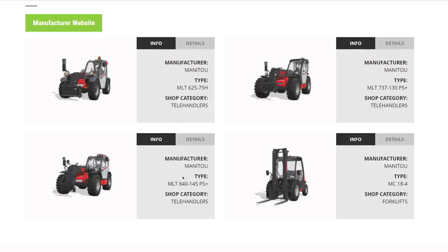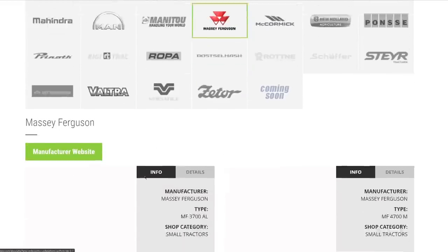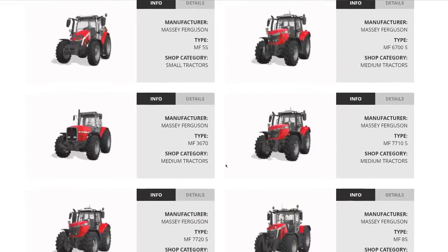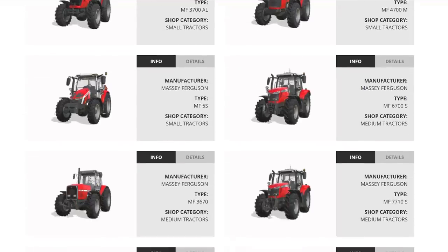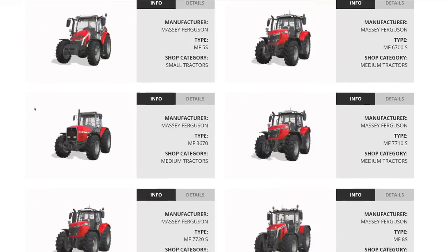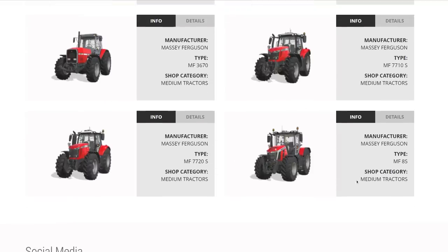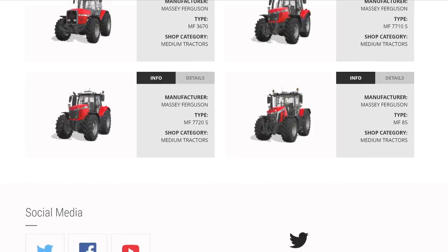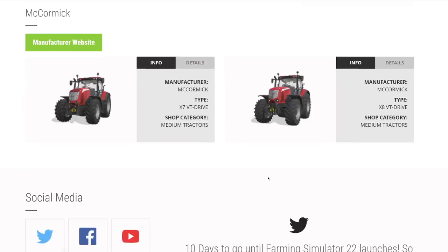From Massey Ferguson — surprisingly no telehandlers — we have the 3700 AL, 4700, Massey 5S, 6700S, 3670S, 7710S, 7720S, and the flagship 8S. No 8700 or 8800 large tractor visible yet, which is disappointing as that's one of my favorites. From McCormick, the VT Drive X7 and XA. From New Holland, a complete setup: TK480 Methane Power, T6, T7 HD, T8 Genesis, T9 with wheels and tracks, a telehandler, and two skid steers returning from FS19.